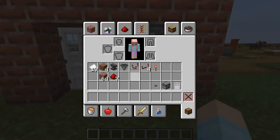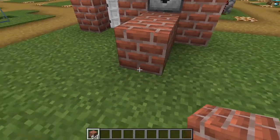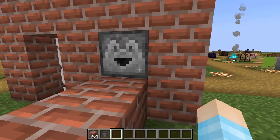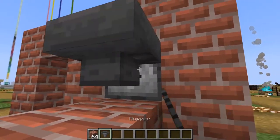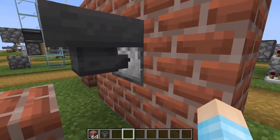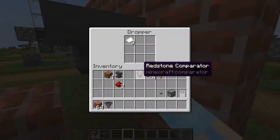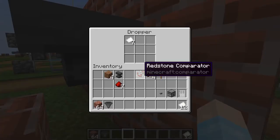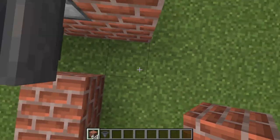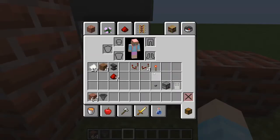Go to the opposite side and place one more block — so three out from the dropper. Now place the hopper so it connects to the dropper, meaning when you place an item in it, it'll feed the dropper. We don't want that to happen yet.